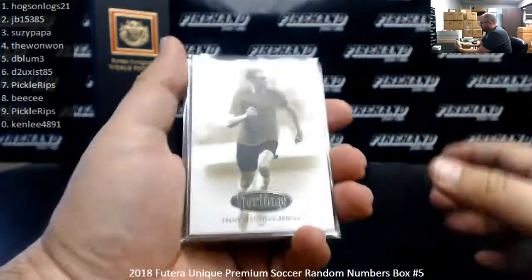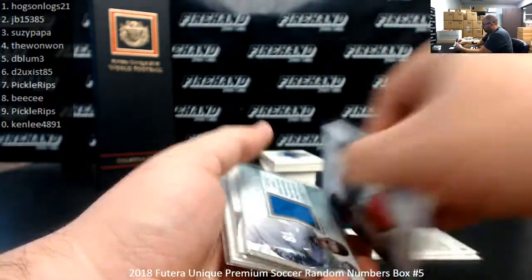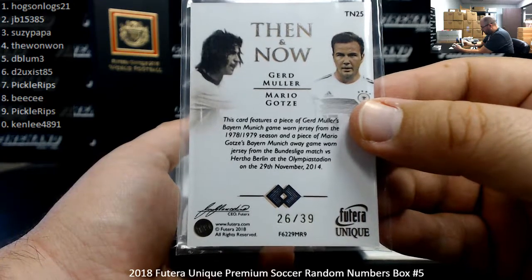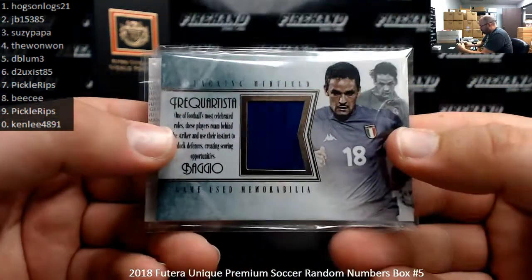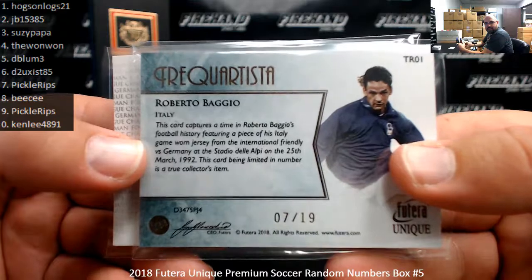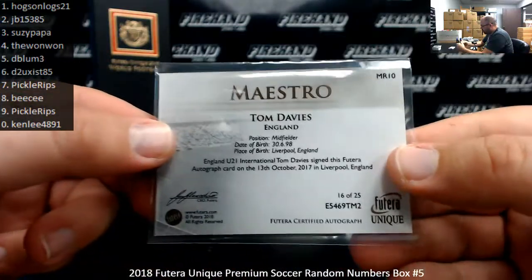Quick recap of our hits: Silver Heritage of Trent Alexander-Arnold, numbered 28 of 39. Gold Heritage of Andrés Iniesta, numbered 5 of 23. Then & Now dual memorabilia of Gerd Müller and Mario Götze, numbered 26 of 39 — Müller's pieces from a Bayern Munich game-worn jersey from '78-'79, Götze's from a Bayern Munich away match jersey versus Hertha Berlin on November 29th, 2014. Roberto Baggio attacking midfielder memorabilia, numbered 7 of 19, from an international friendly. Michael Ballack Story of a Legend memorabilia, numbered 24 of 39. And an autographed Maestro of Tom Davies, numbered 16 of 25.